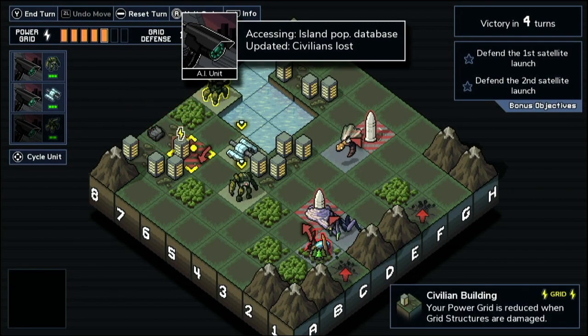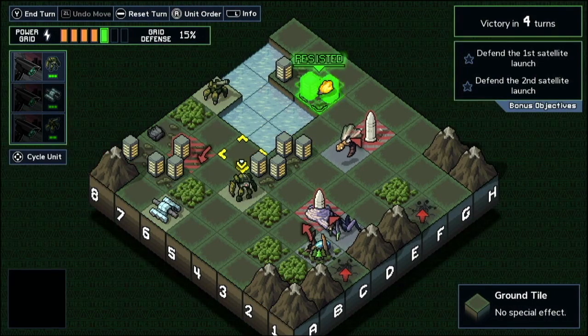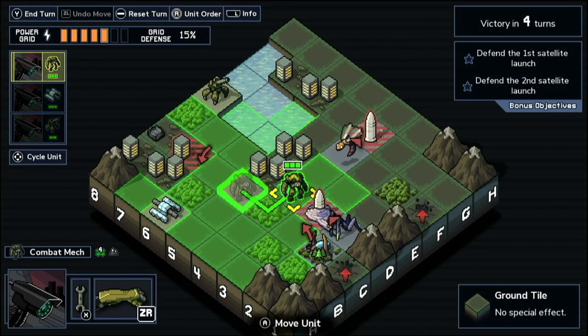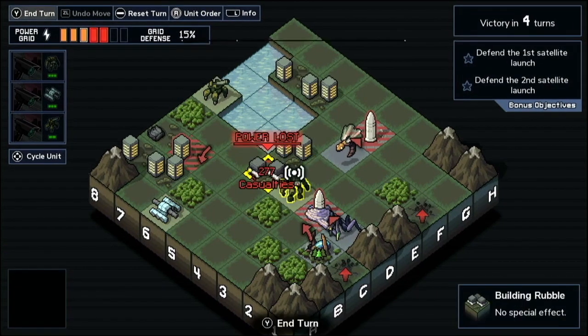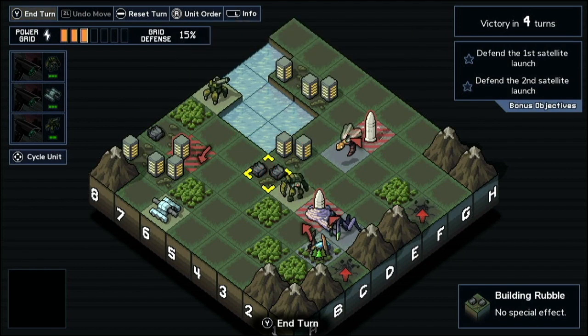The first time I attacked it right there, it didn't resist the damage. The second time, it actually did resist the damage. Then I'll attack this one building as well, and the third time it took damage. So first time it took damage, second time it resisted with that 15% RNG roll, and then the third time it took damage.